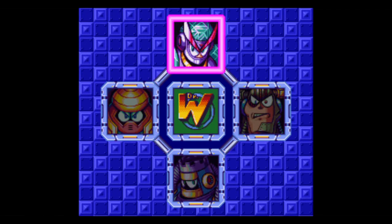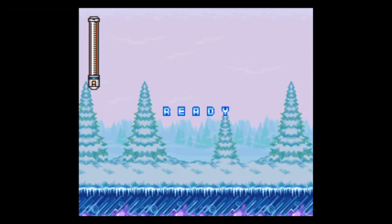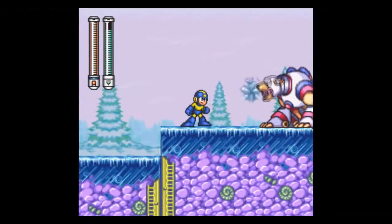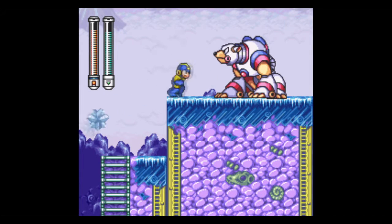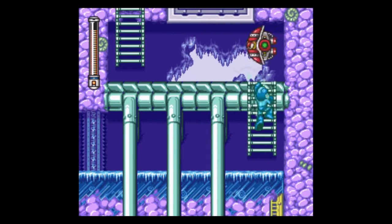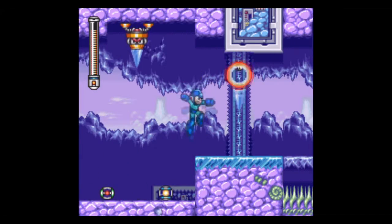This is a pretty cool design. I really like this boss. Don't slip — it's an ice level, of course, and it has ice physics. I did it! Speedrun strats! I was never able to do that before! That was awesome — jumping straight from that ledge to the stairs. That was pretty cool, I gotta say.